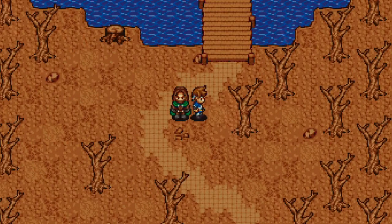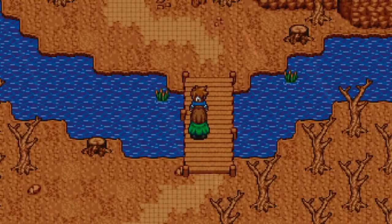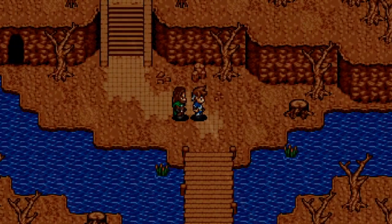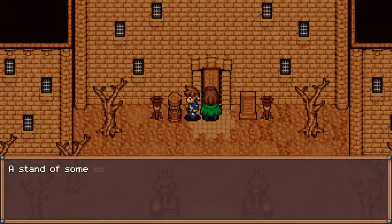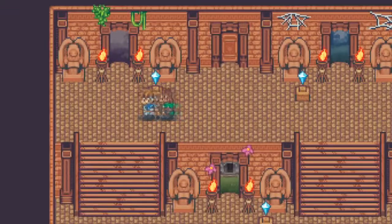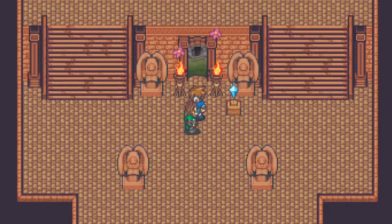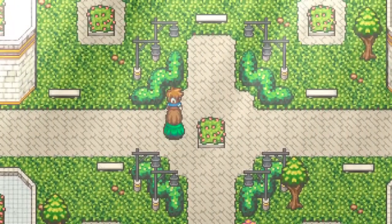Hello everybody, welcome and thank you for joining me for another episode of Ephemeral, a fun retro-inspired RPG. In the last episode I did a little bit of grinding and showed you a bunch of stuff — we unlocked the Daroon in the Occluded Oasis, which is a random encounter there. We came back into the new area, went back through the portal, and are now in front of three new areas: the Garden, the Graveyard, and the Swamp. Last time we were checking out the Garden, so we're heading back into the Rural Rose Garden.